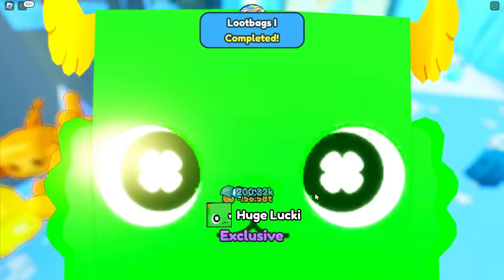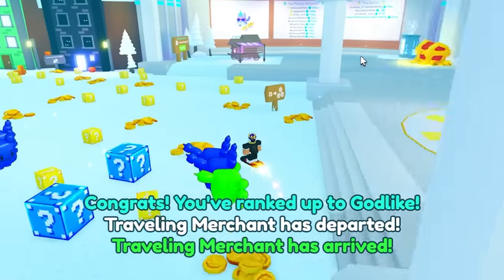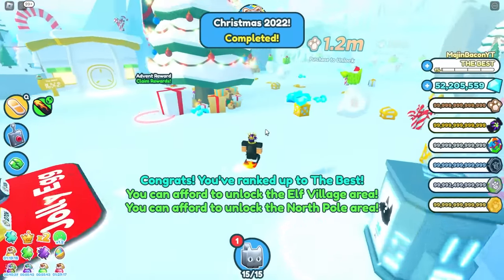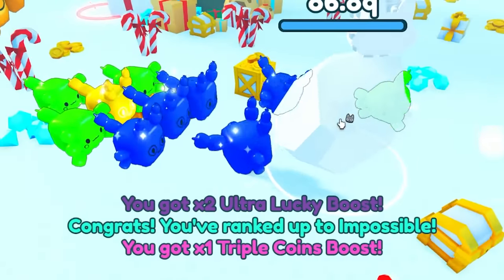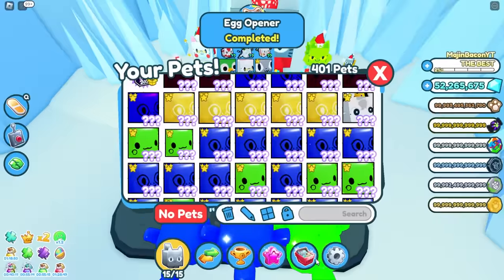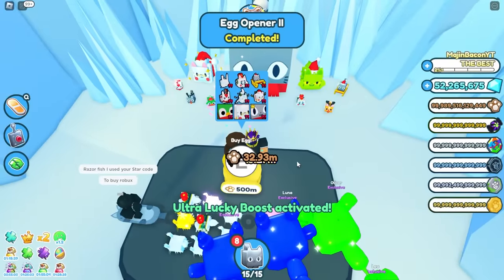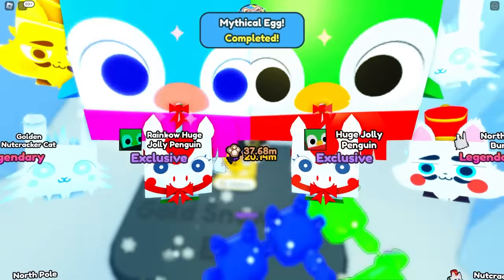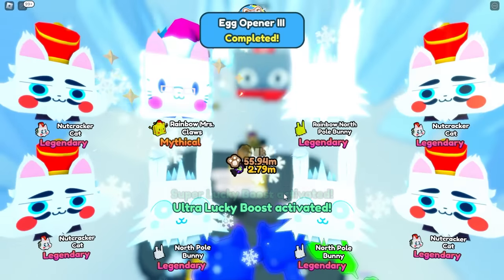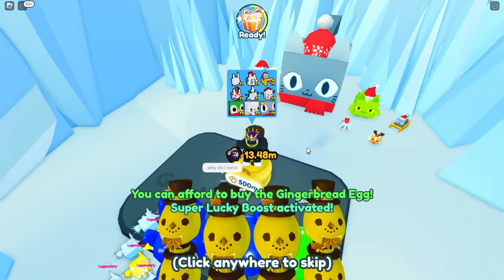We defeated a block and got a huge lucky from the lucky block — really good! Moving to the Christmas world to try to get more huge pets. They've got the grinchy back. Over at the gold snowman egg with all luck boosts — pog luck, ultra, and lucky — let's try for huge pets. Not getting many from this egg; the huge pets here are crazy rare. Got a jolly penguin and a rainbow jolly penguin though — luck boosts do help, just not as much.